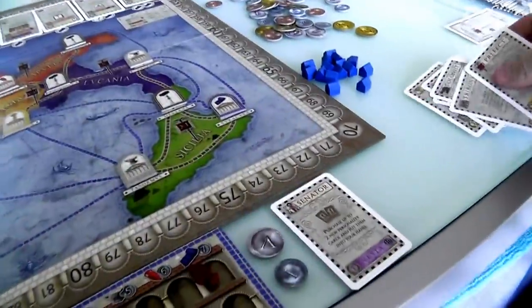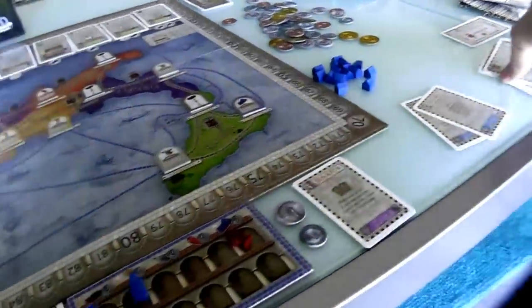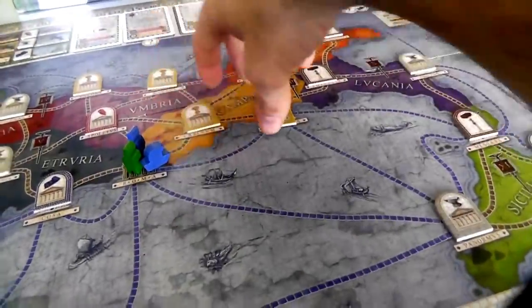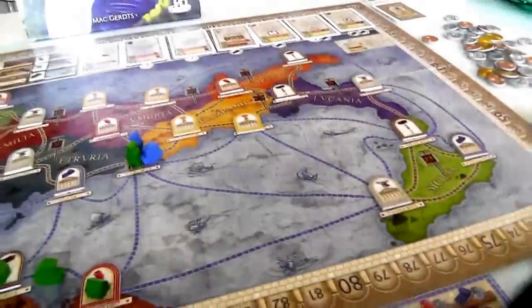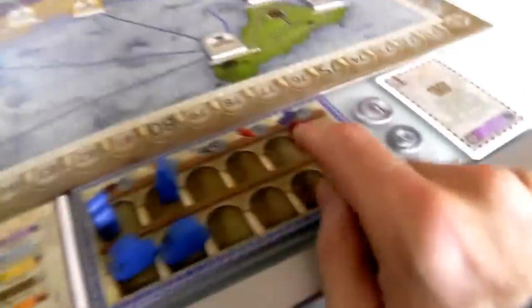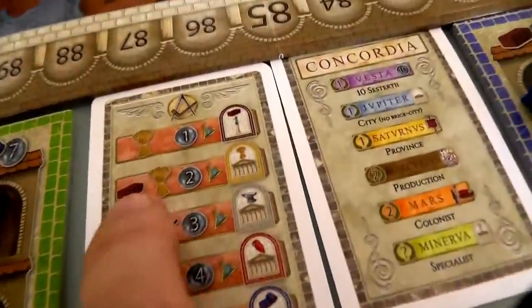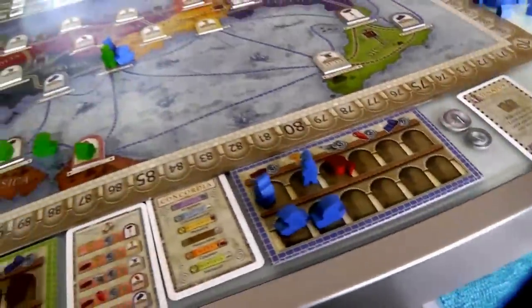That was my second turn — I played the Prefect. Now Jen's second turn: she wants to play the Architect and move out, like I did on my first turn, to start taking over these food-producing towns because she's got her Farmer card. But she used all her resources, so she won't be able to build in a food-producing town. You need a brick and a food and two bucks — she's got plenty of money but no bricks and food.